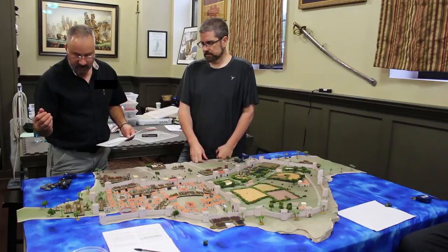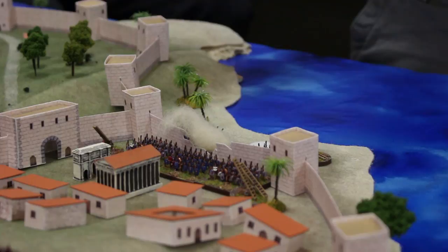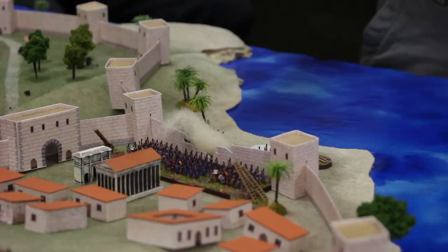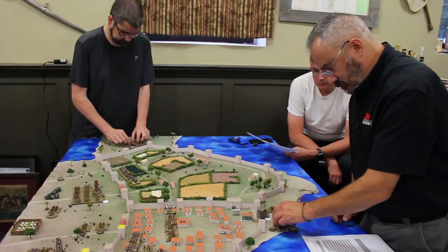As Tony's veterans scale the undefended wall to the rear, Tom shifts his only reserve to contain the breach. But will his citizen militia be any match for the Roman triarii? Over a mile to the northwest, in the outer fields, Steve has battered down a gate, but is met with a furious Carthaginian cavalry charge. The Romans regroup to try again.